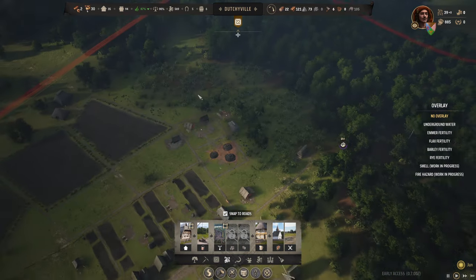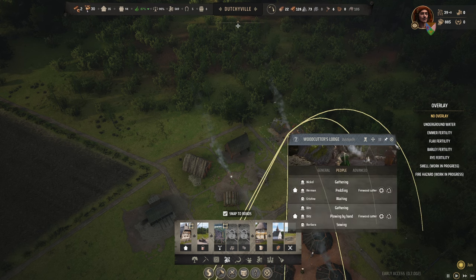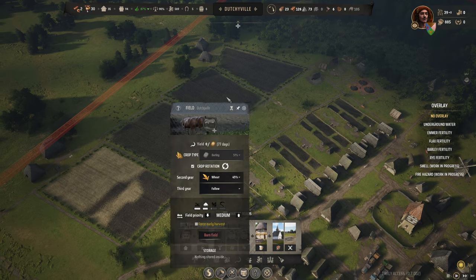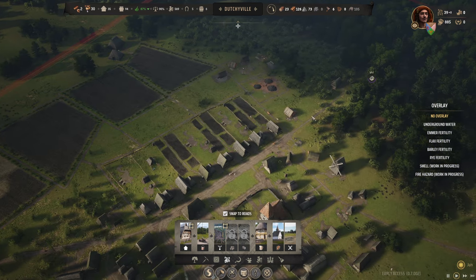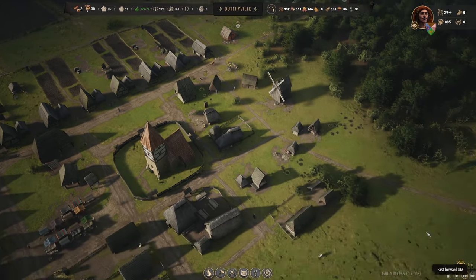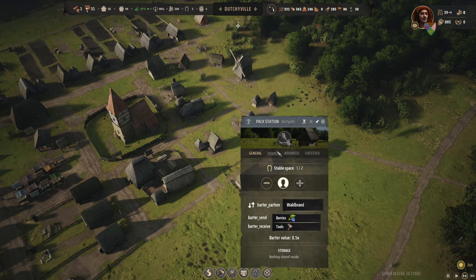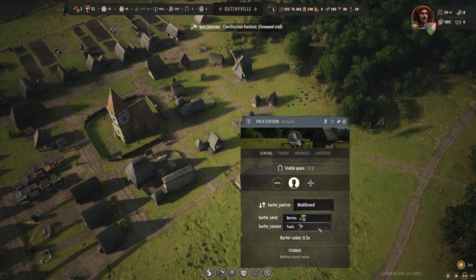We're still having the fuel problem, but I am having two people at the woodcutters lodge. The crops are growing, slowly though. We are trying to do this pack station thing. Let's add a family at the pack station. And we are trying to send berries.